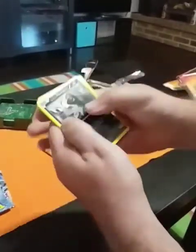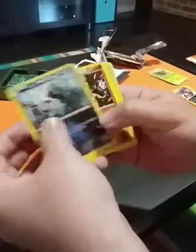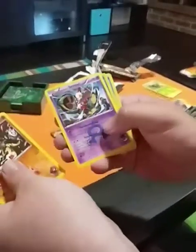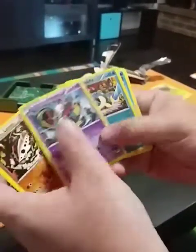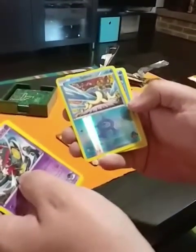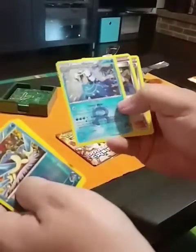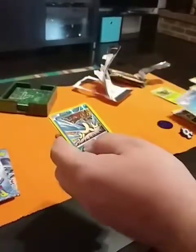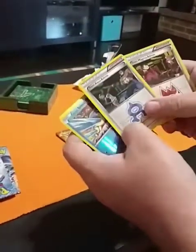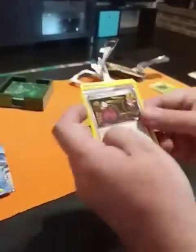I don't know if there's a card pack trick or anything, so we're just going to go through them. Poochyena, Lairon, Sableye, Viper. The reverse holo is a Spheal, and there is a card trick too. A Walrein — that's pretty cool.